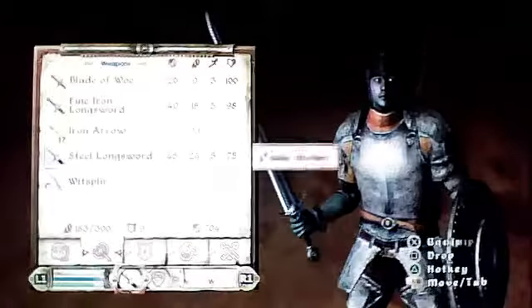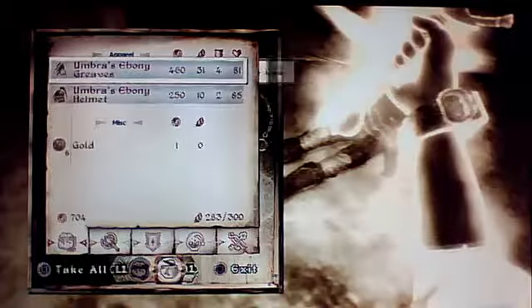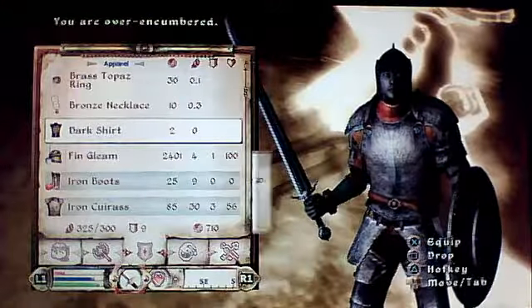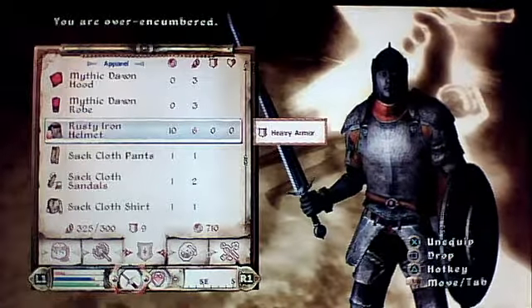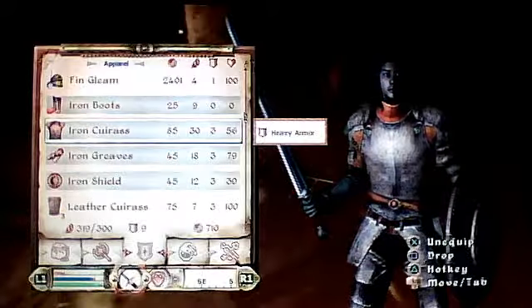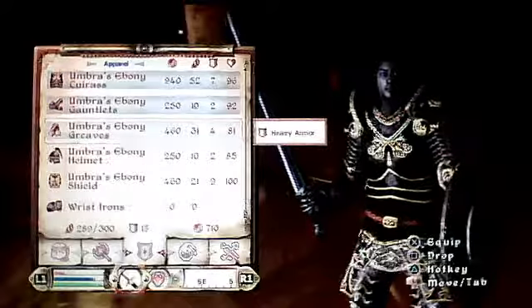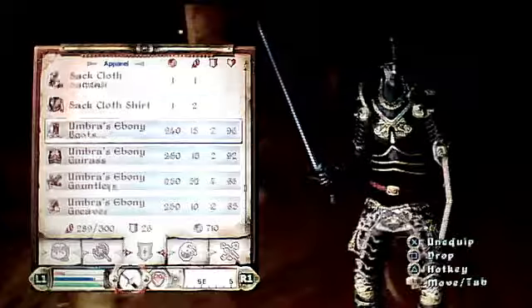There we are — now she's dead. Pick up her armour. It is really heavy though, and as you can see I'm over encumbered. What we're going to do now is drop my stuff. I would recommend dropping pretty much everything you've got — you can drop all the armour you've got.